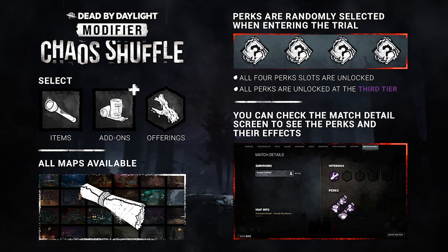So what's Chaos Shuffle? Here's a breakdown that Dead by Daylight released. You can choose your item as well as the add-ons, and you can choose any offering you want. All maps are available. Perks are randomly selected when entering the trial, so you don't know what you're getting until you're actually loaded in. All four perk slots are unlocked and all perks are unlocked at the third tier.